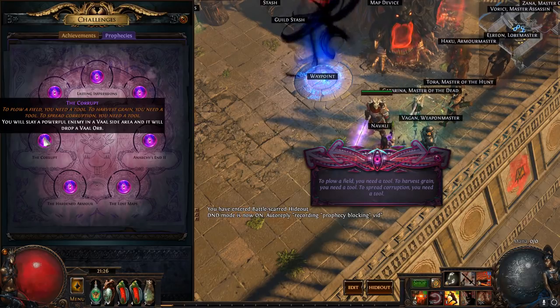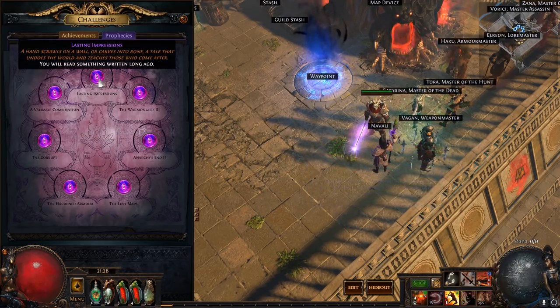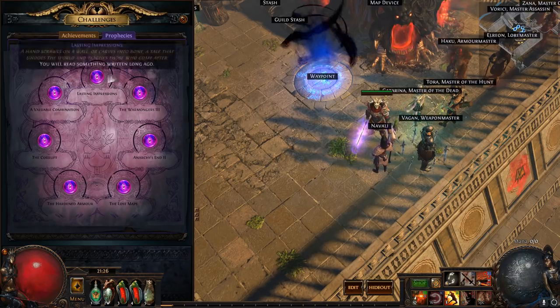The Corrupt prophecy is another example — if I never do a side zone, I can never have it proc, meaning I can keep it in here forever. So now I have five prophecies blocked off — five of the common bad ones — that I never have to deal with.